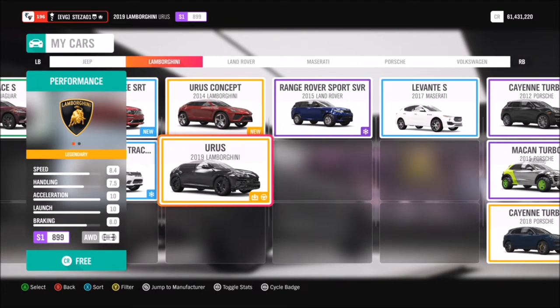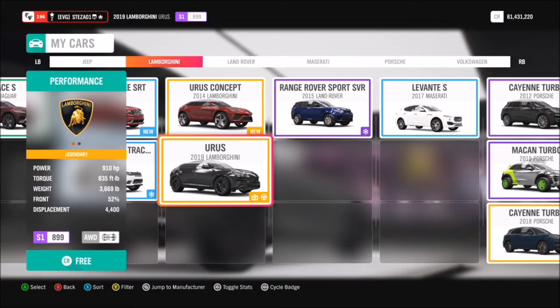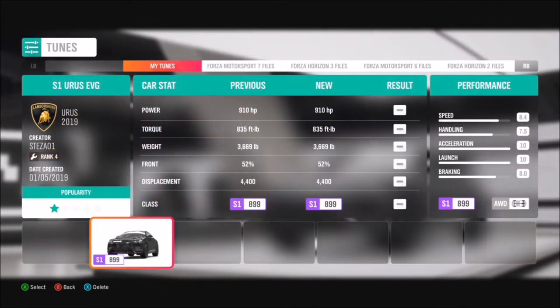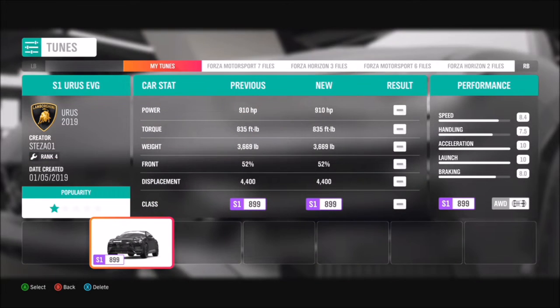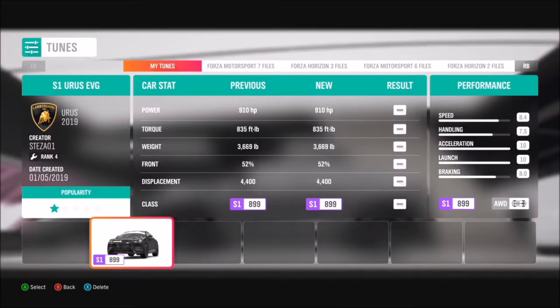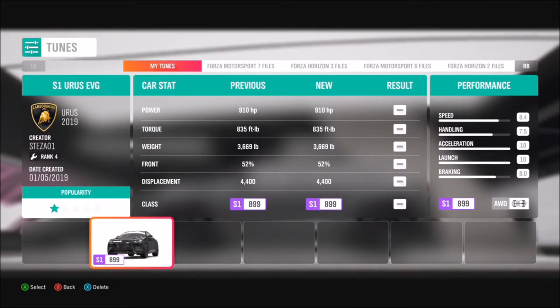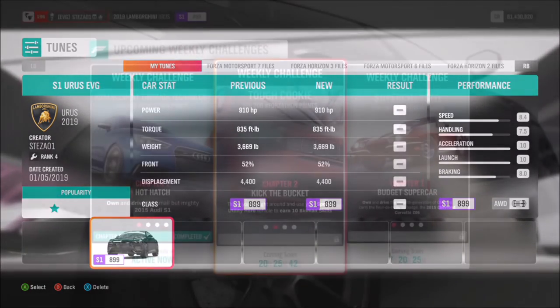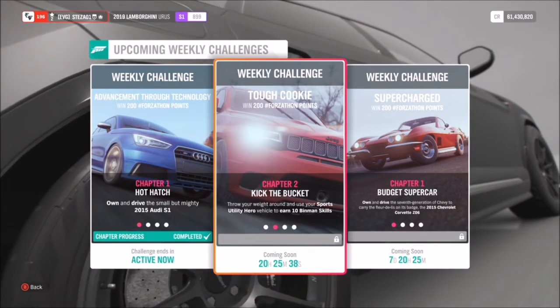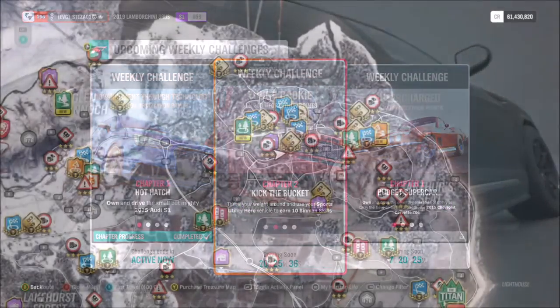The majority are all-wheel drive. The one I went for was a 2019 Lamborghini Urus, because it's probably one of the better ones. As per usual I tuned it up to a maximum of S1 class, no engine swap, and it's pushing 900-plus brake horsepower. It's called S1 Urus EVG if you want to download the tune — it is very, very good.